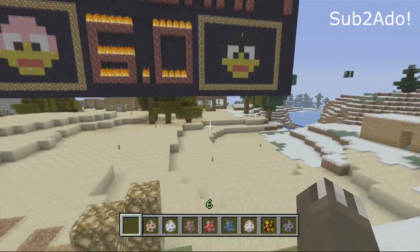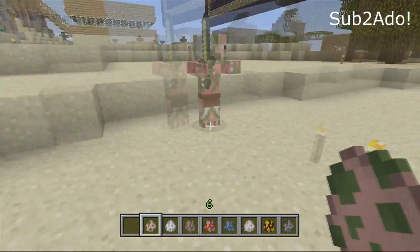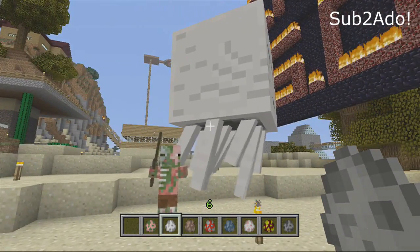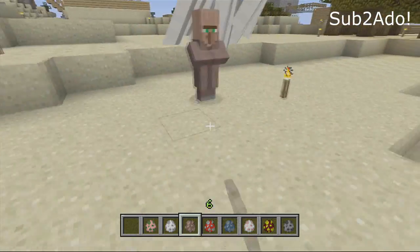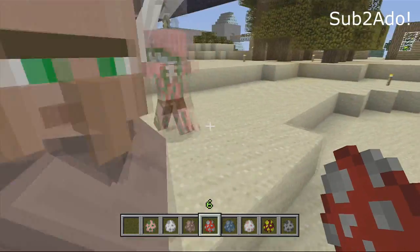The spawn eggs came out in Title Update number nine and we can now spawn anything you want. We can spawn pigmen, we can spawn ghasts, and this is outside of the nether — you can do this outside of the nether, so it's kind of a cool little effect. You can also spawn villagers inside your village, so if you kill them all you can respawn them.